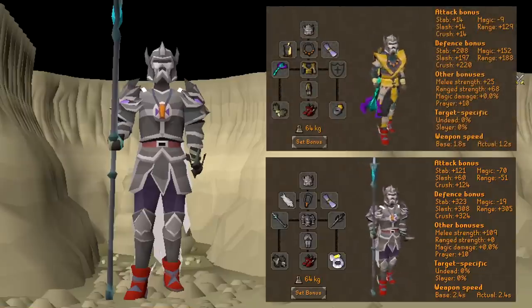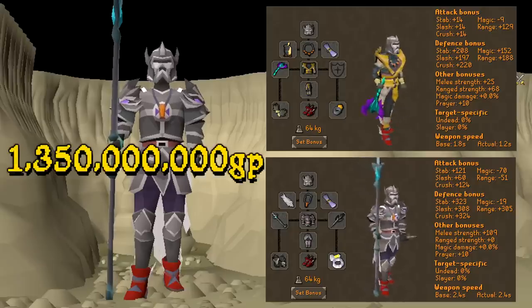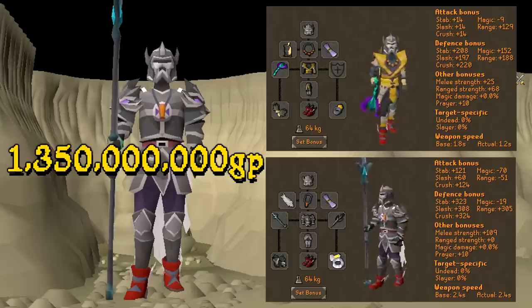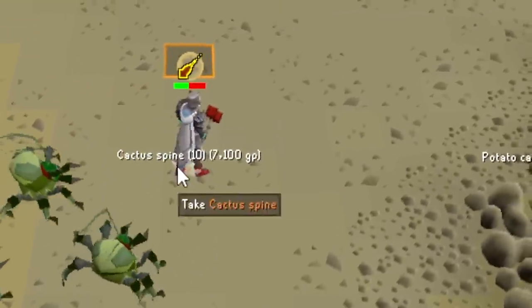This is going to be my gear for this grind and this video overall. This is all worth together 1.35 billion GP, so you could definitely say it's a pretty high tier setup — this should be fun to use. Let's see what the first loot of the video is going to be. Cactus Spine and Prayer Potions — I'll take it.